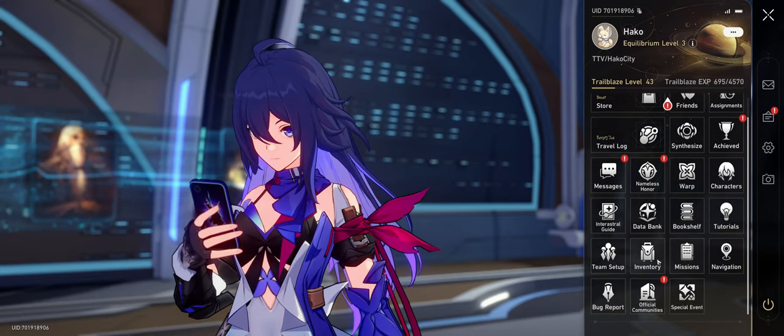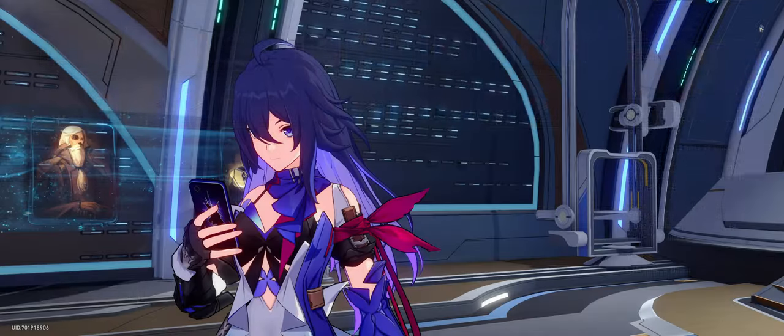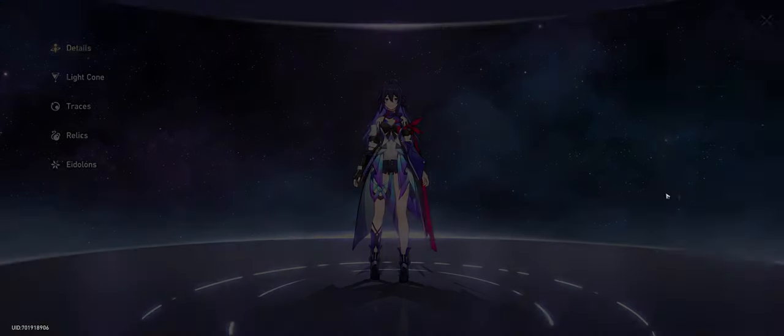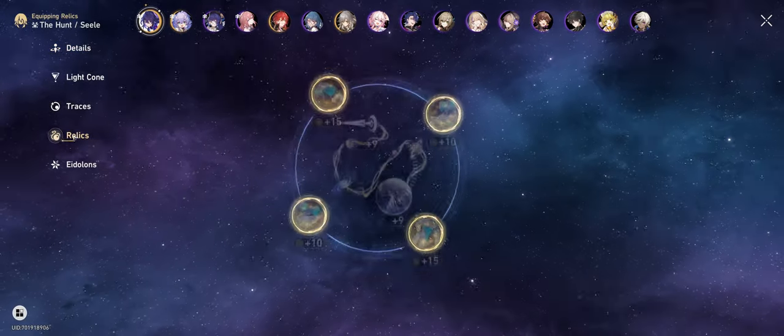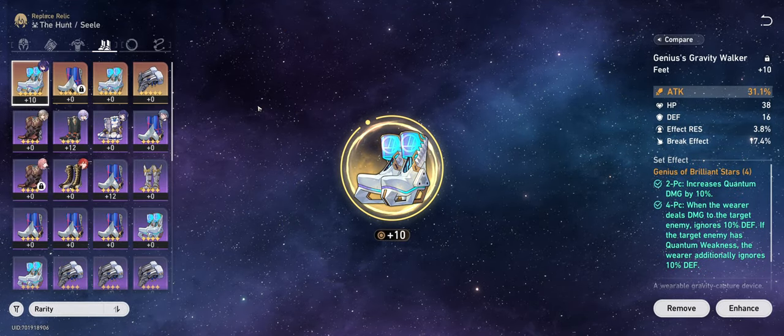You're gonna find it in your bag. If you go here to the last page of valuables, you're gonna see it. Now before you use this, you might want to check out what relic you would like to exchange this to.